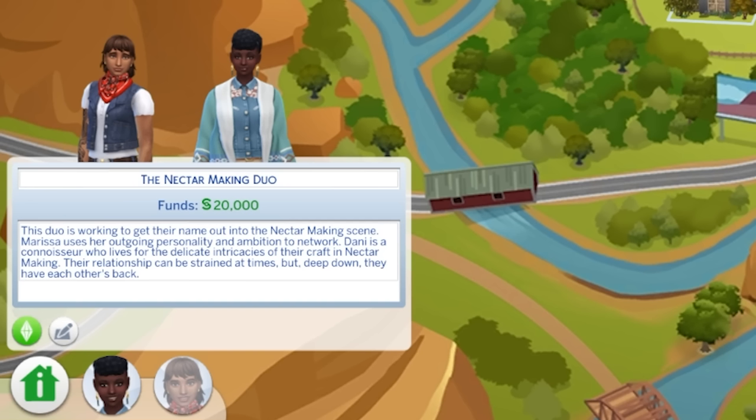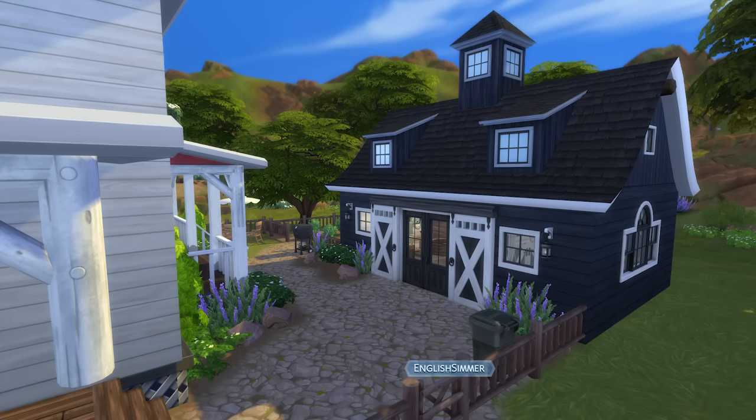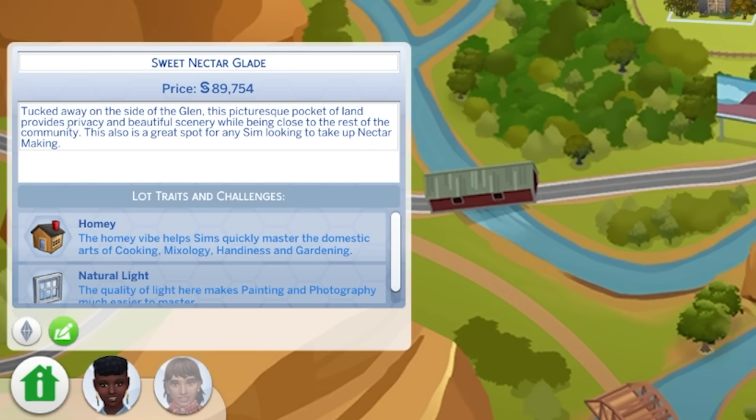Their relationship can be strained at times but deep down they have each other's back. Their relationship is messy — whilst I was playing I actually got a notification from Dani asking if they should go date someone else. I feel like they're going to bring the drama. They live in Sweet Nectar Glade, tucked away on the side of the Glen — a picturesque pocket of land providing privacy and beautiful scenery whilst being close to the rest of the community.